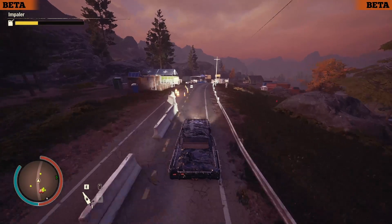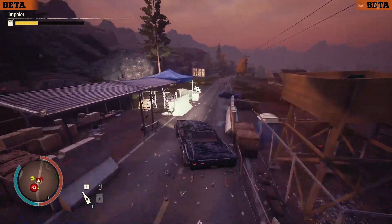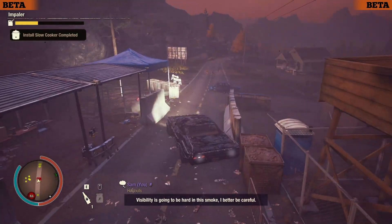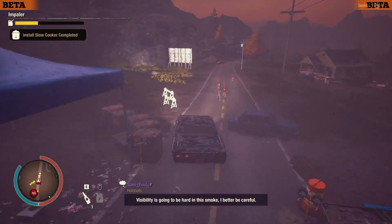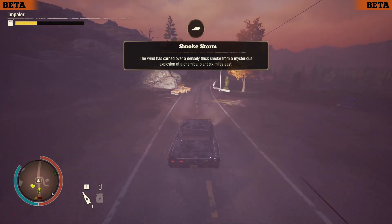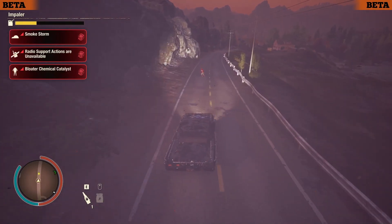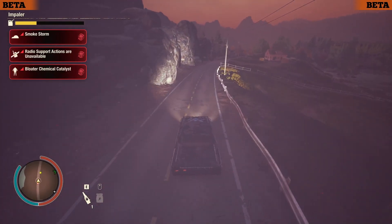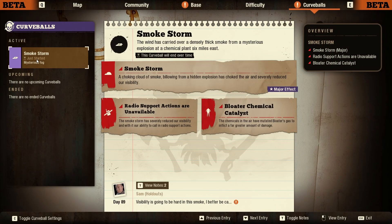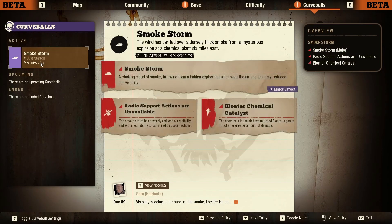Two new curveball events have been added. The first is called Smokestorm — a chemical plant just outside of town exploded and covered the area in a dense fog. I have some footage of this and it does definitely dampen your visibility. It also makes radio support actions no longer available, the same as Radio Silence, and makes bloaters deal a little bit extra damage. Be careful there.